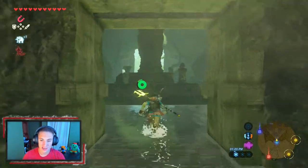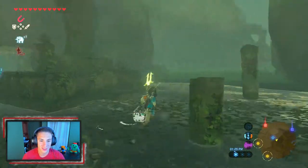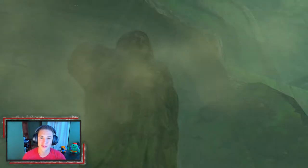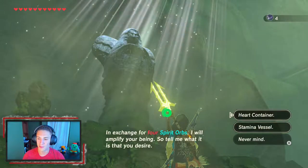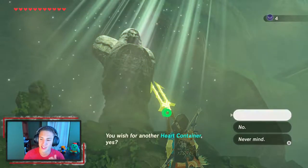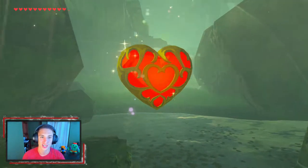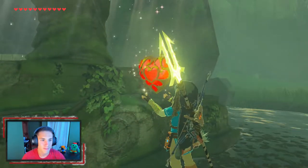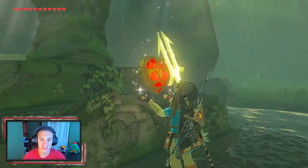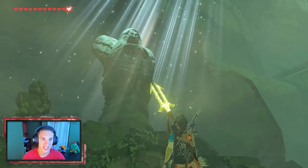Coming out of the shrine I notice we now have four spirit orbs, and there's a praying station right here. So we can actually pray and grab our 12th heart container. We need four more spirit orbs — maybe just one more shrine outside the next region and then we can do that big mission which is huge in the game. We pray and get our 12 hearts — it looks like a glass replica, so sick!